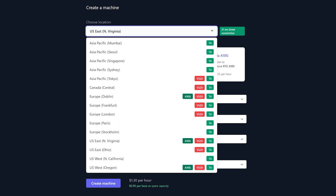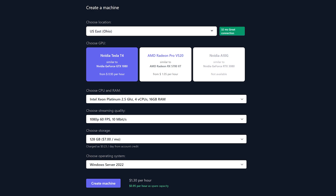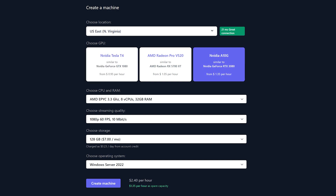I actually tested two different server locations. Since I'm located in Cleveland, Ohio, the closest server to me is US East, which is in Columbus. The problem is that this location doesn't have any A10G tiers, so I also tested the A10G machines in US East Northern Virginia.